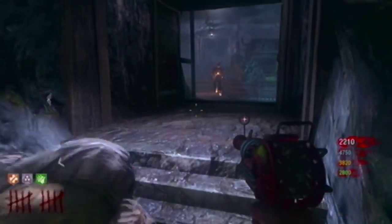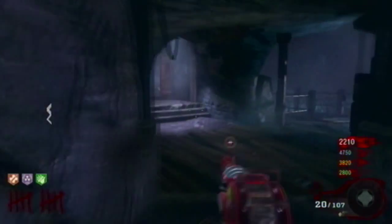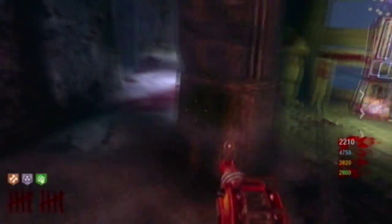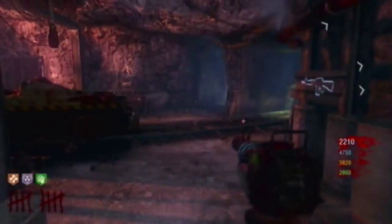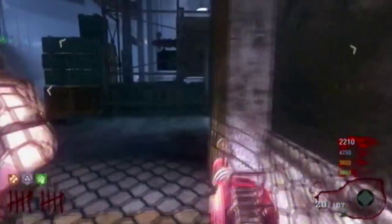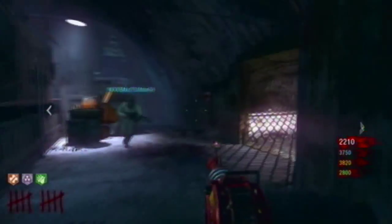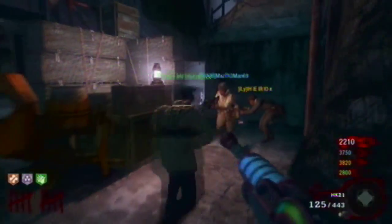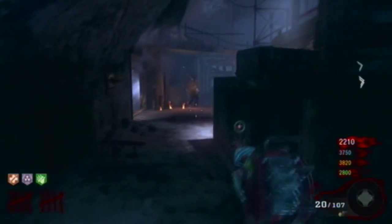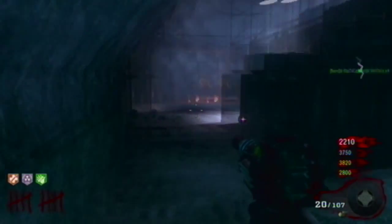You want to get the zombie into the power room because the last steam vent is in there. Once it reaches the power room you can kill the napalm zombie. You'll also need two people to buy spiked claymores once the zombie is dead, because those are needed for the next part of the Easter egg.